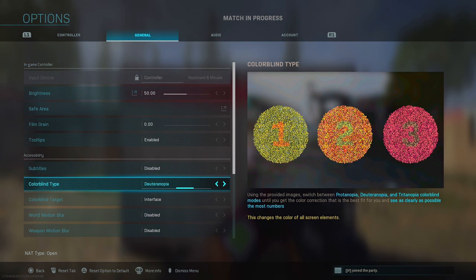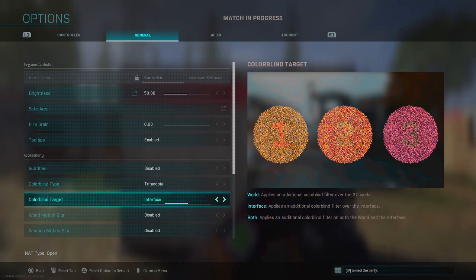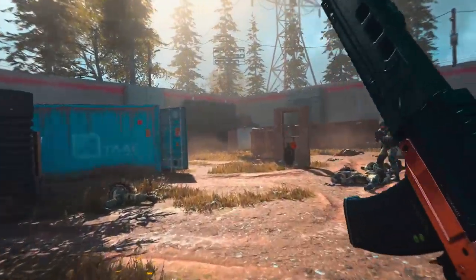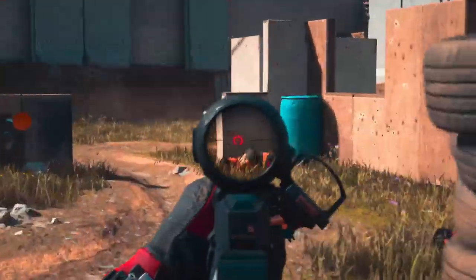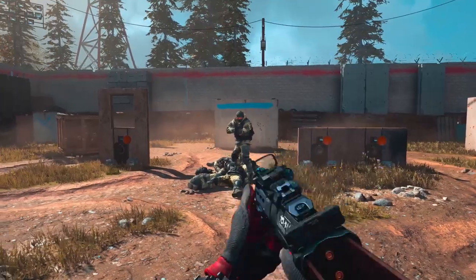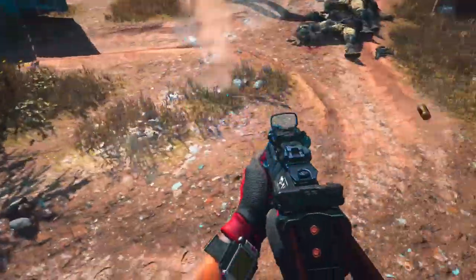Now I'm going to teach you how to change your purple tracers to blue tracers. Go to your general settings, scroll all the way down to Colorblind Type, set it to Tritanopia, and make sure your Colorblind Target is set to Both. Now check this out — I'm basically shooting blue bullets out of the Grau 5.56. You can only do this with that blueprint, not any other. Same with the MP7 — that's the blue one, pretty much my favorite.